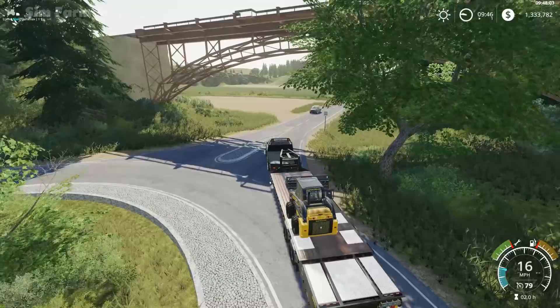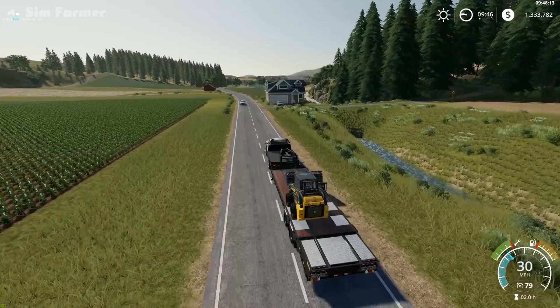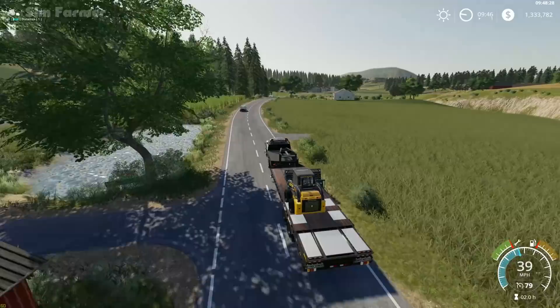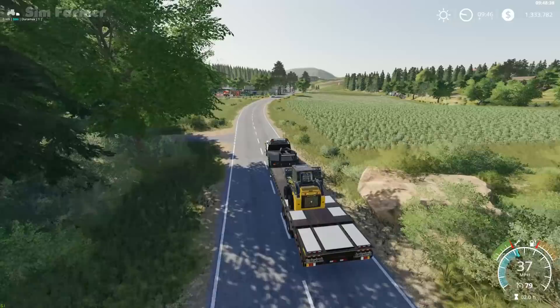Hey everyone and welcome to New Woodshire and the first episode of our new series on this map. We've just literally arrived from Ravenport. The first thing we'll do is head down to Carlos Reliable Motors, who very kindly organised shipping all our equipment. We'll make sure everything's arrived safely and then we need to find a nice area of land where we're going to start building up our new farm.